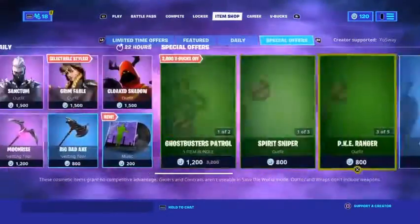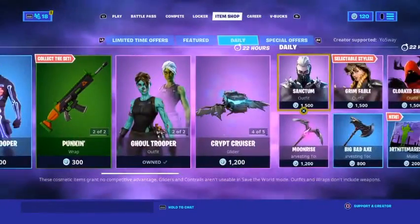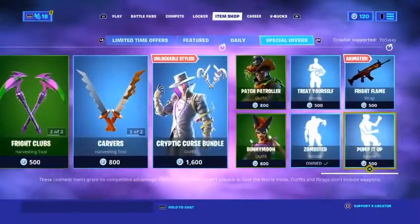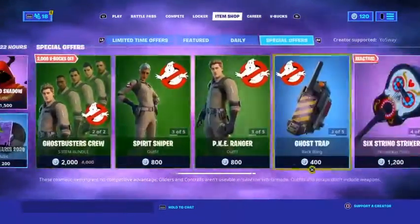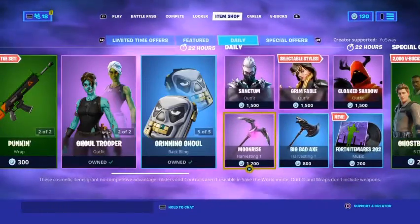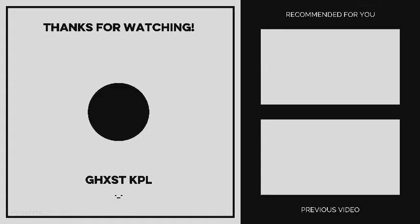That is the longest Halloween item shop in Fortnite ever — the limited time offers, featured, daily, and special offers all included. I'm pretty sure this entire shop costs around 300 to 400 US dollars, maybe even more. That's the item shop of October 30th — I'll see you guys later, peace.